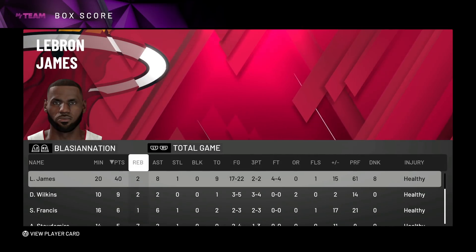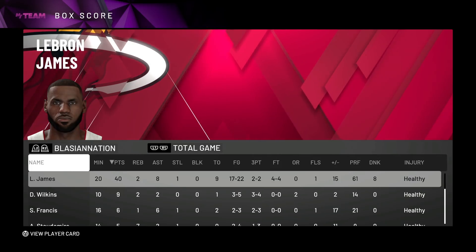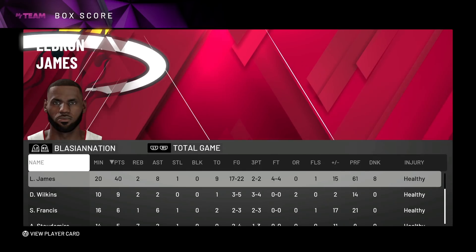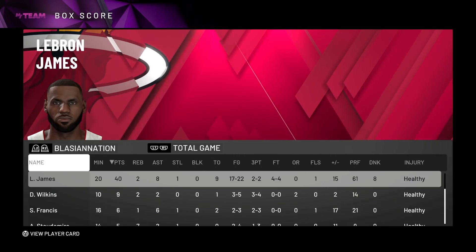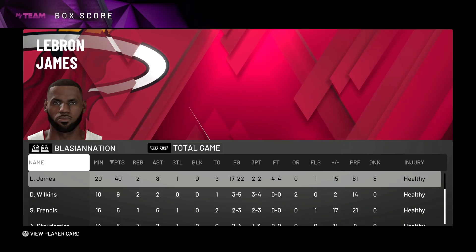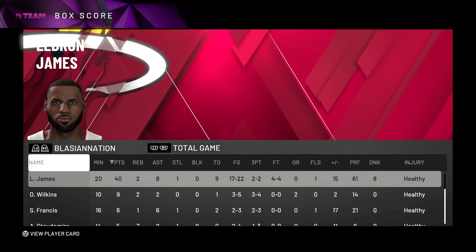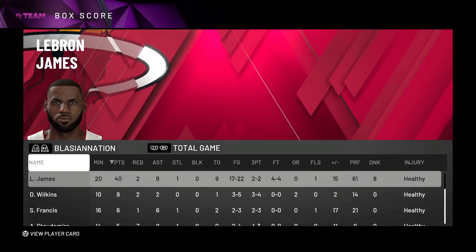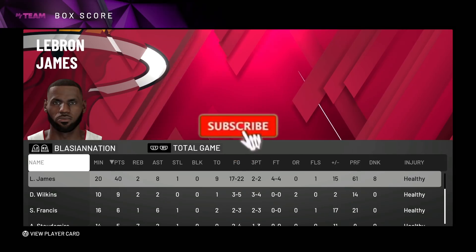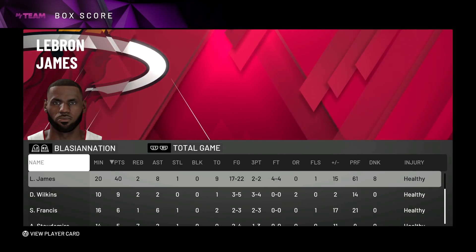LeBron went absolutely nuts. You should definitely get yourself a LeBron for the right price. He's gonna be one of the best small forwards in the game. The only thing stopping him from being the best small forward is that he doesn't have a Xavier McDaniel release. But going to the rim, his ability to pass, defend, rebound — he can really do it all at a dominant level. Once LeBron and Giannis start getting good cards, 2K is gonna be a little broken. Easily rating him 9 to 9.5 out of 10. The only thing that would make him a 10 would be Range Extender and a slightly faster release.